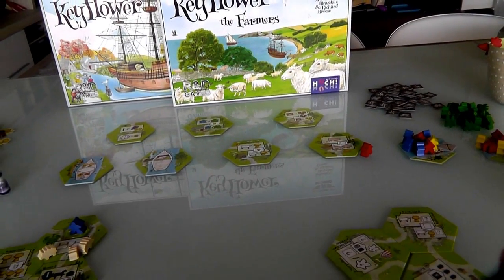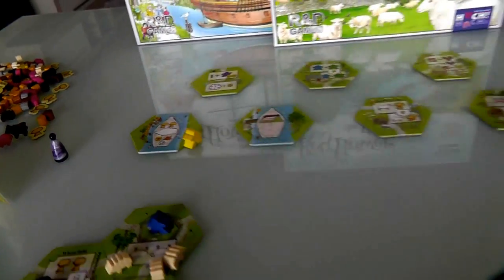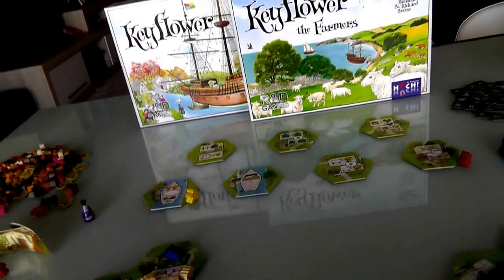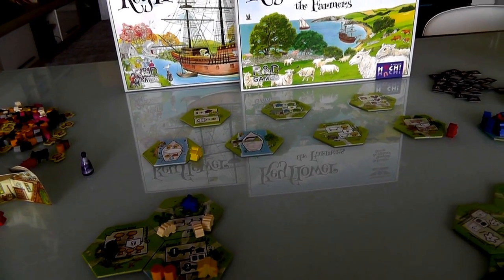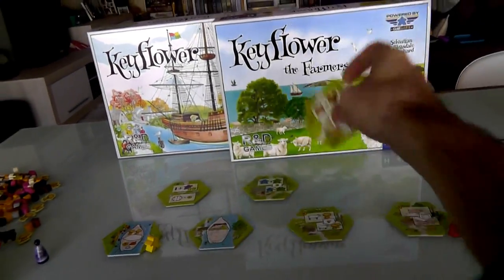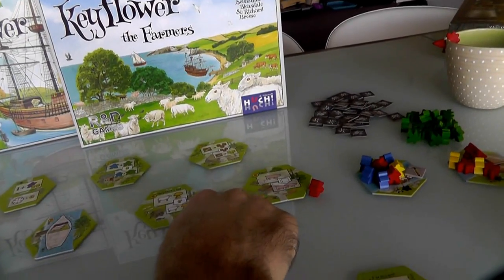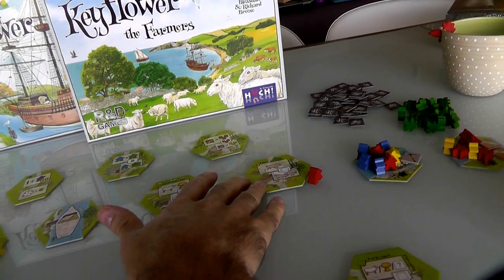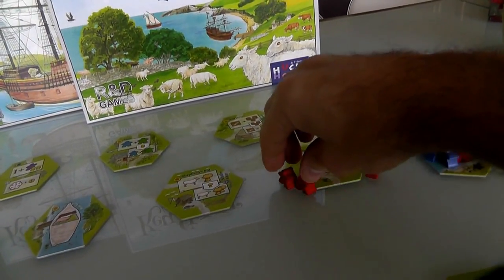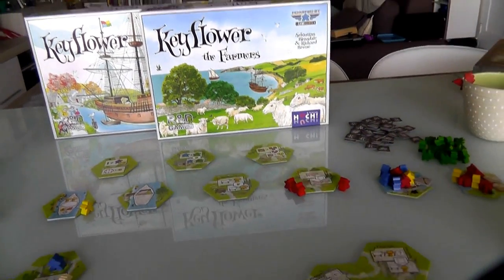Jen's turn. She wants a lot of stuff — she wants those pigs. She also wants this boat, so she's going to put in a bid on that boat. So far I'm not contesting her and she's hoping to get those for a song. Back to me. I want this carpenter pretty badly. The pigsty would be great — pigs are worth a lot of points at the end of the game. I'm going to raise Jen on the pigs. She's not going to just get those easy. She's going to raise up to three.